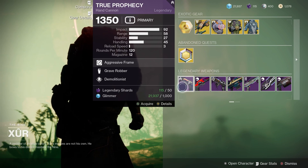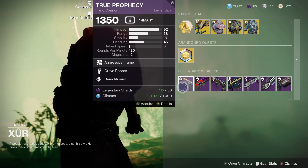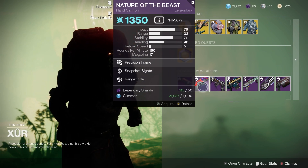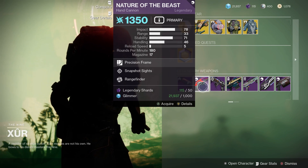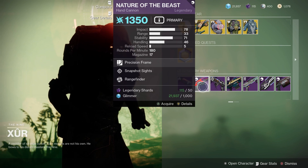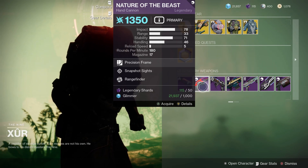Let's have a look at the legendary weapons. We've got a classic — True Prophecy, a 120 hand cannon, kinetic, with Grave Robber and Demolitionist; I'll probably give that one a miss. We've got Nature of the Beast, a 180 hand cannon — these have recently been reworked, making it great for Crucible. It has Snapshot Sights and Rangefinder, which is probably the best roll you could get on this hand cannon.